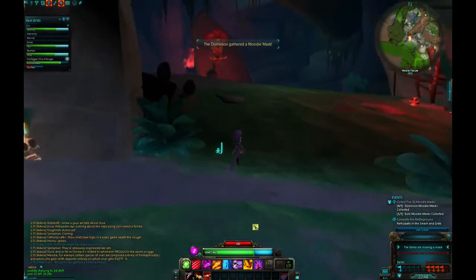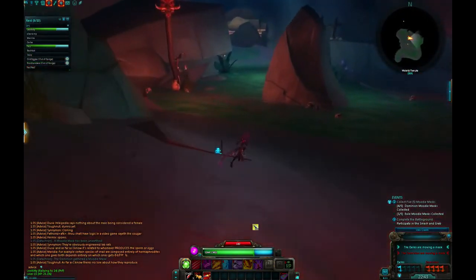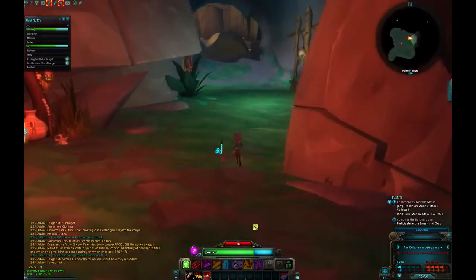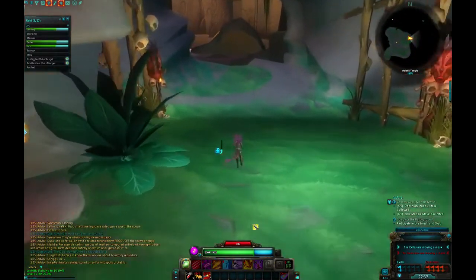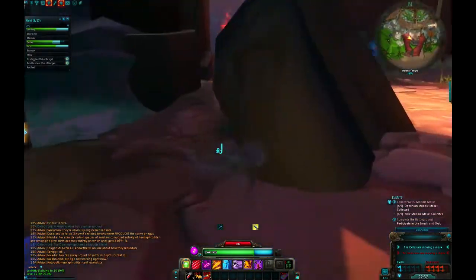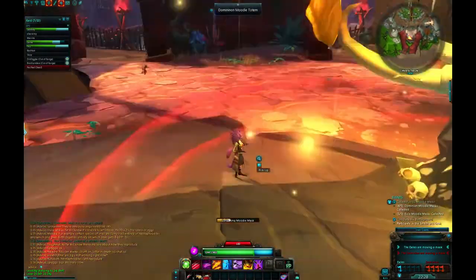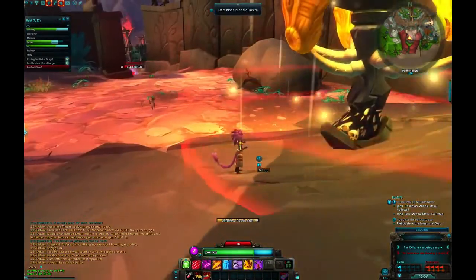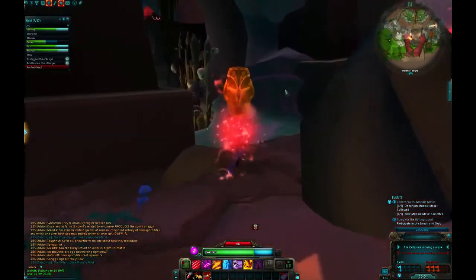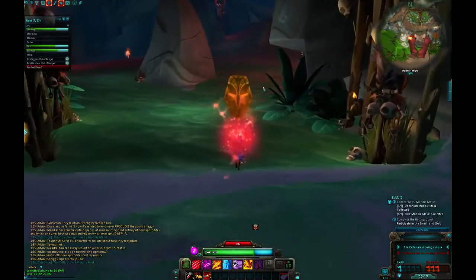That's something I like to do on this map: sneak in and try to ninja a mask. Because it does throw the other team off — they're going to see that a mask has been stolen and will try to send a couple people away from mid to engage. And sometimes you actually get away with the mask, which is even better because that's a point for your team and a point away from theirs. We have a friendly running a mask, the Dominion is running a mask, and I'm running a stolen mask. It's now 3-1.